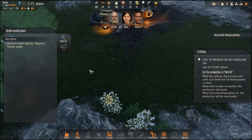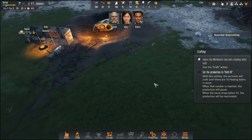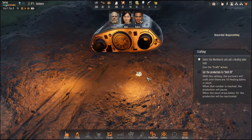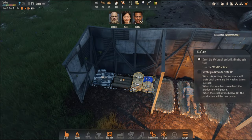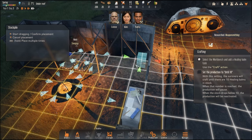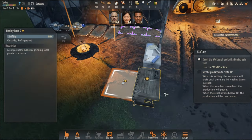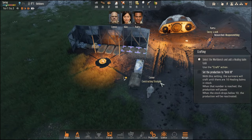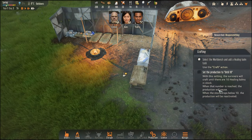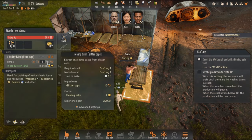I wonder if we can observe anything else while we're here — let's observe that one, and a rock too, why not. There's some cloth there. I could make another stockpile just under here. With this setting, survivors will craft until there are 10 healing balms in stock. When that number is reached production will pause, and when it drops below 10 production will be reactivated. I like that.